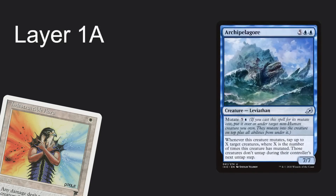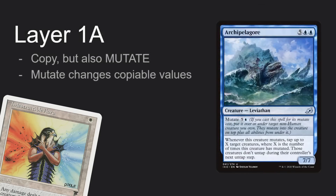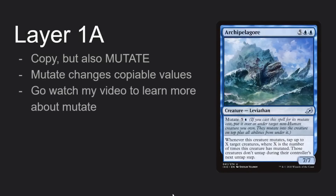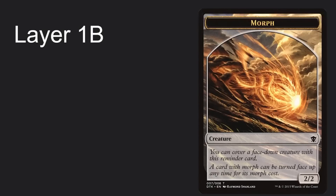Layer 1a is real — this is where copy happens, but also our good friend Mutate happens. Mutate changes copyable values, which means it interacts with copy and has to be all the way down here. Layer 1b is face-downness — this is a real, actual part of the rules. Face-downness is a status property, and it happens after copy.